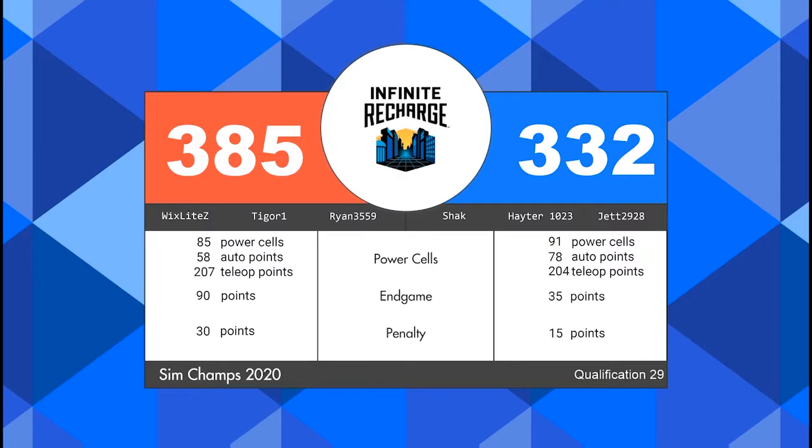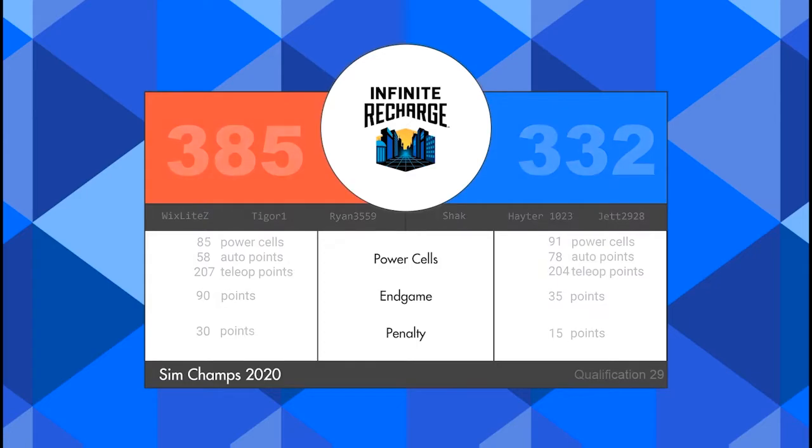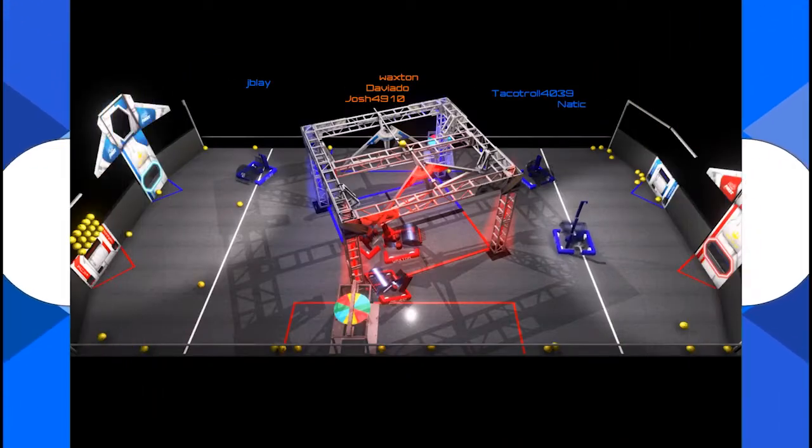The red alliance earns three ranking points: two from their victory and one from their shield generator operational status. The blue alliance is not going home empty-handed, however.